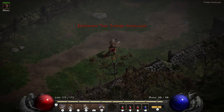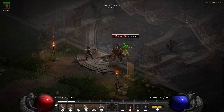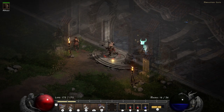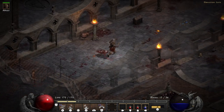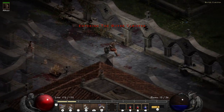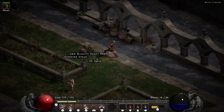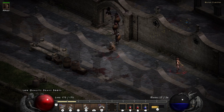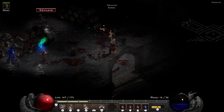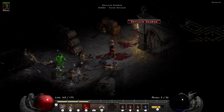I naturally forgot to grab the waypoint so I had to run all the way back. After backtracking through the Black Marsh you head into the Tamoe Highlands, which leads to the Monastery Gate, which then leads to the Outer Cloister to get to the Barracks. On my way through the Monastery Gate nothing too exciting happened — very small mobs. Very nice scenery, very mausoleum-like old school theme, really fits the darkened glow of Diablo. The Barracks turned out to be all the way to the left.